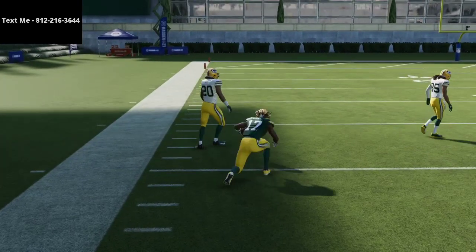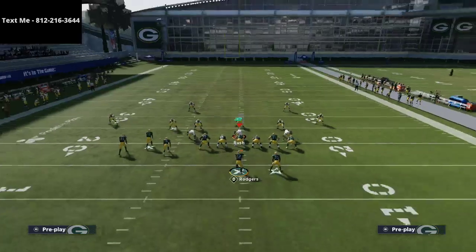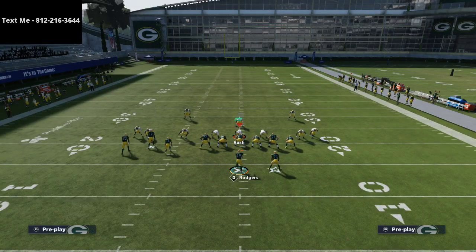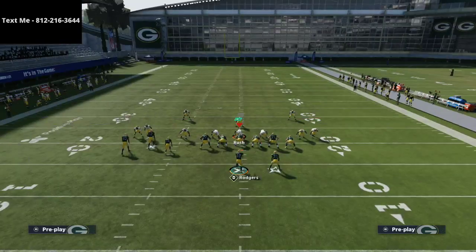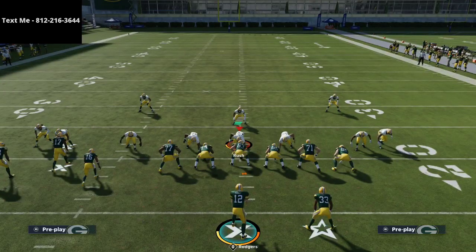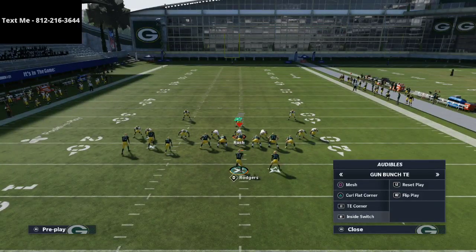Now the counter — what the defense is almost guaranteed to do — is they're going to start putting their corners in purple zones because they don't want their corners getting burned to the outside. So what are they going to do? They're going to put them in purple zones. This is where you can use some different tools and tactics.